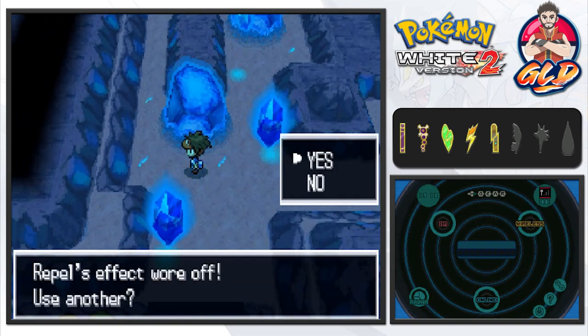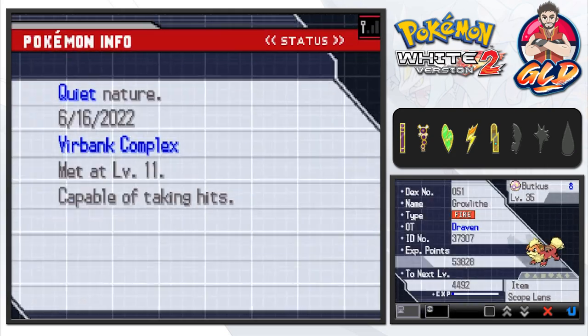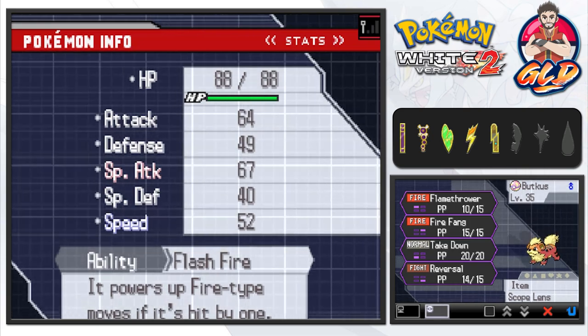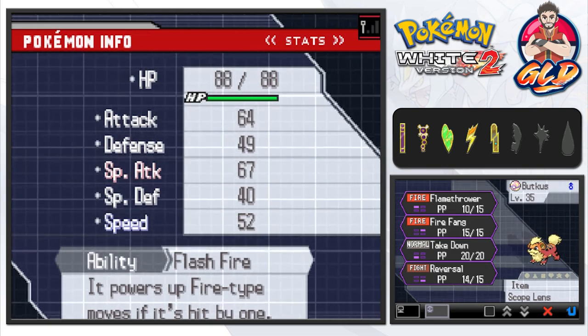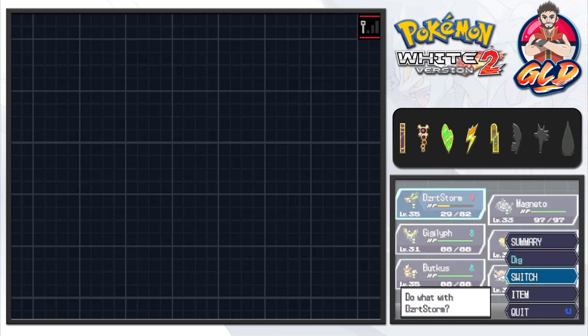I forgot about that! Let me check Butkis' stats. Its nature is Quiet, which actually helps out its Special Attack but lowers its Speed. It's fairly even between Attack and Special Attack, which is the reason I have both physical and special attacks on it. I think I know exactly what I was trying to do — remembering is really hard.